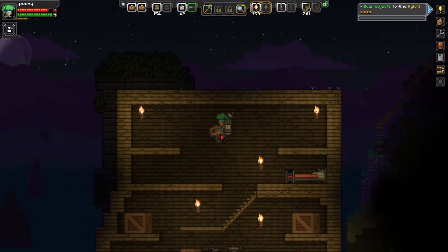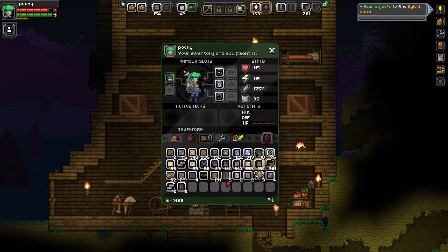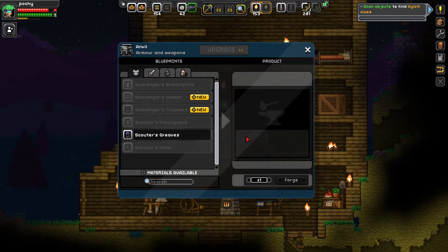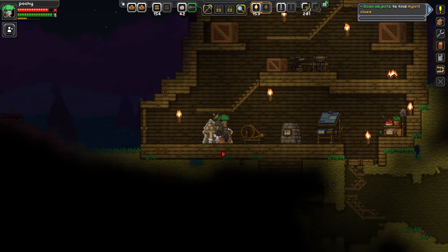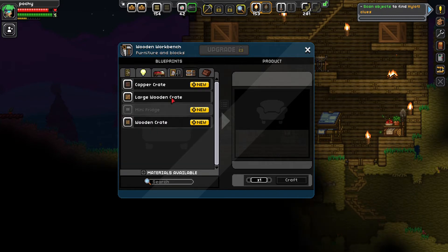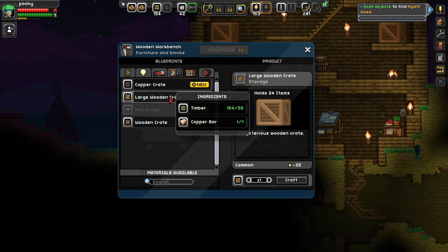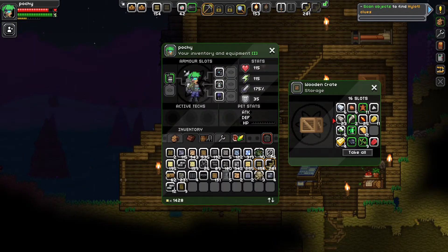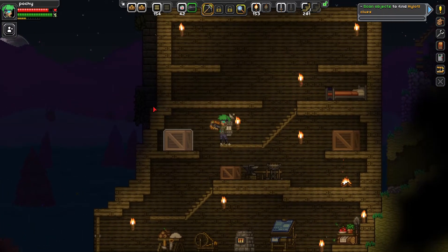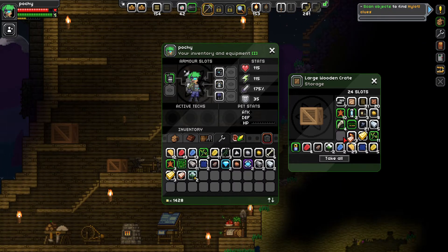I'm gonna craft some storage crates. Do I craft them from here? Do I already have some storage crates? None here. There it is - large wooden crates. I'm gonna get three of those. I can only make one - I need copper bars too. I only have one copper bar. Wait, I probably have some in my chest. Where are my copper bars? There they are - fifteen, that's a lot.